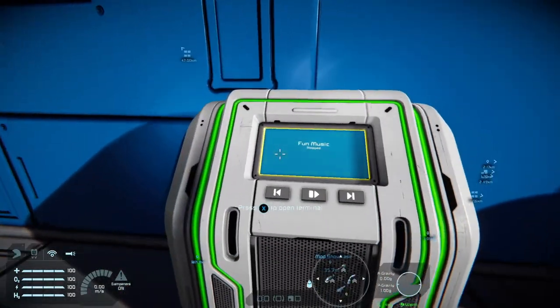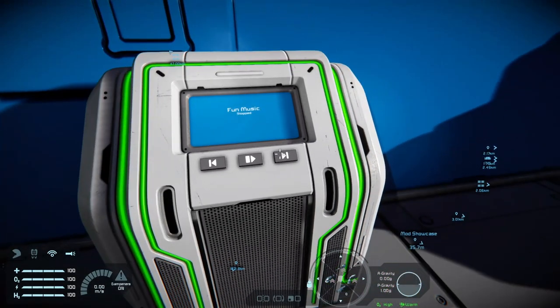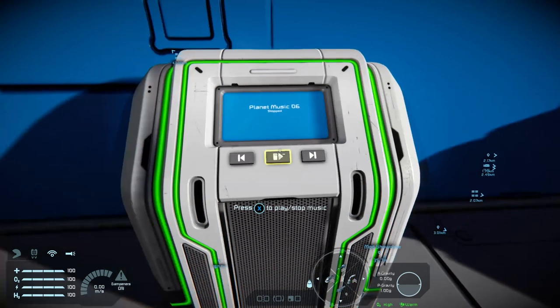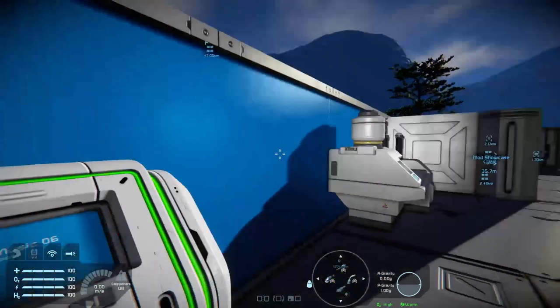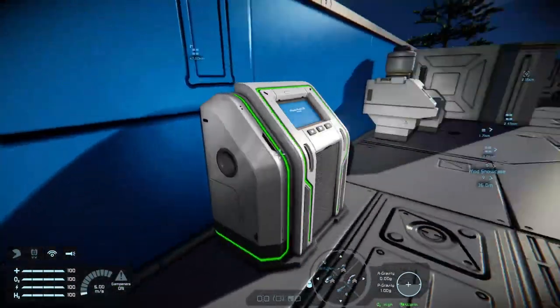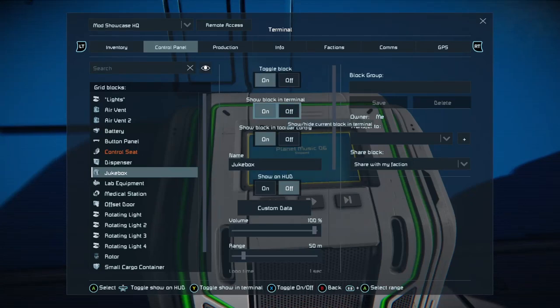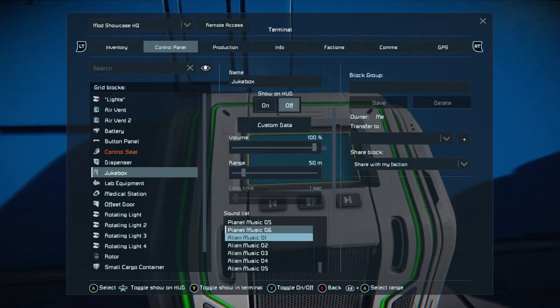And there's the jukebox. You can put any number of tracks from the game on this on the Xbox, or if you've downloaded any custom music as a mod, and then play them. It's freestanding and can be modified — you have a volume control and a range setting.